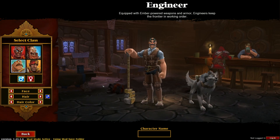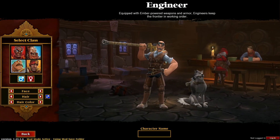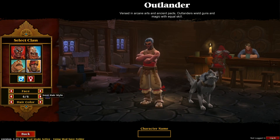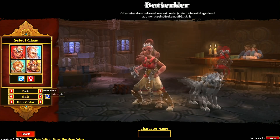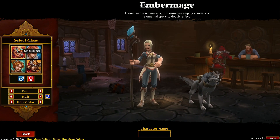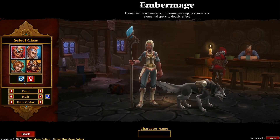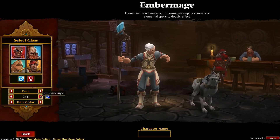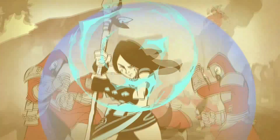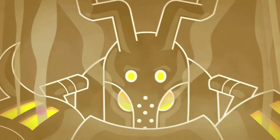There are four available classes: the Engineer, a heavy melee-based character that can use bots, battle wrenches, and oversized cannons; the Outlander, a ranged-focused class that deals damage from afar with some magical arts thrown in; the Berserker, a melee-focused fighter that uses fist weapons and can summon animal spirits in battle; and the Ember Mage, a ranged caster that focuses on elemental spells. For my playthrough I picked an Ember Mage. You begin the game near Torchlight, with the Alchemist having broken out and gone on a rampage, and you are tasked with taking up his trail to put an end to the chaos.